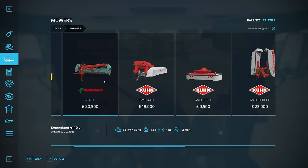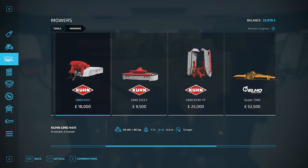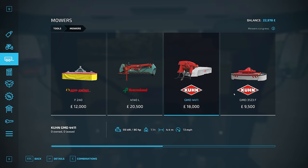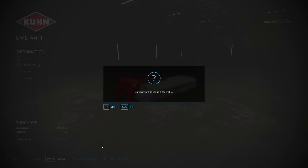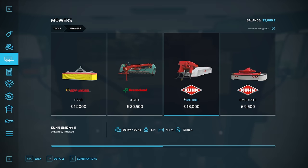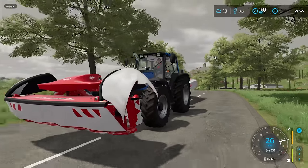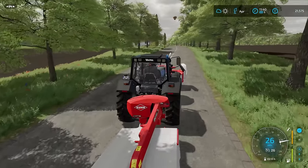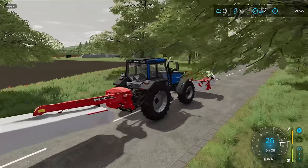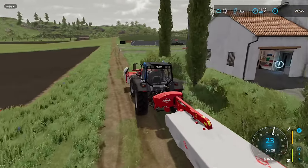I think it's inevitable that we're going to buy something like this. That's got a working width of 4 metres, and that one is 4.4 metres. I'm going to put this one on the back — that's only £918. And this one on the front. Here we are, back at the farm with our front and rear mower.